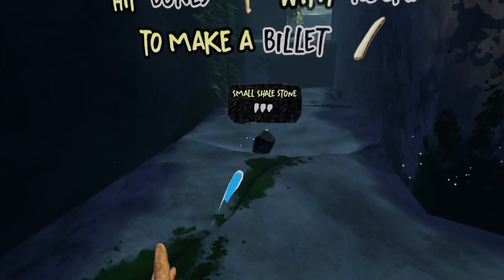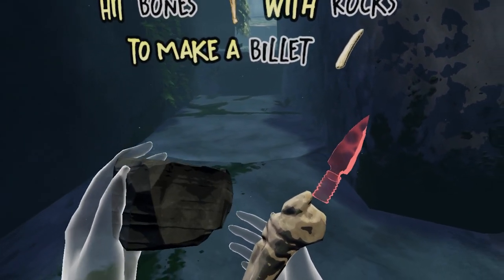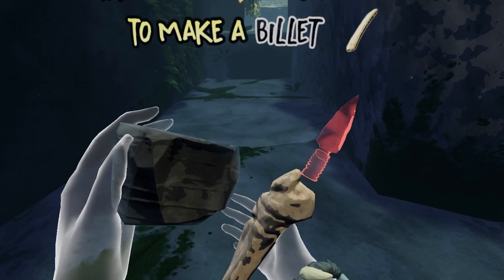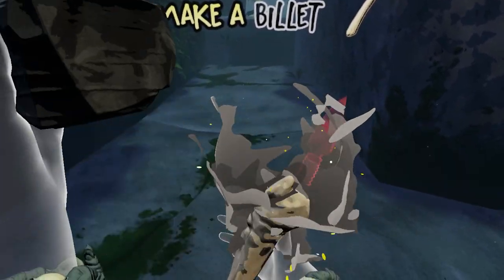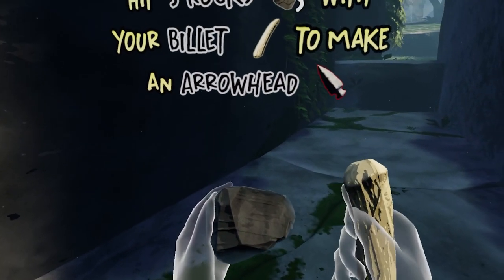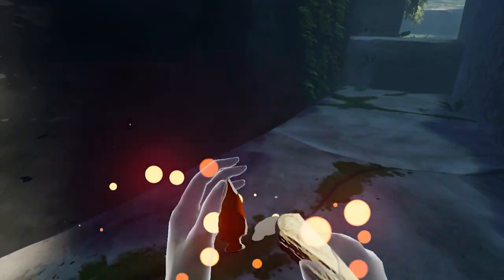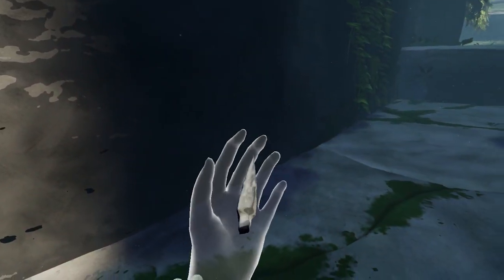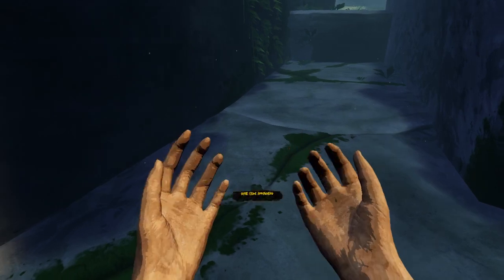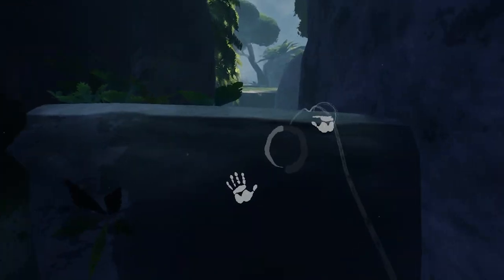This section walks me through some of the basics. I use bones — I hit them with rocks to make a billet, which is our main crafting tool, usually made from bone. Once I have crafting billets, I can turn rocks into their component parts. I tap away at a rock and come up with an arrowhead. Hitting trigger on both hands puts items away, giving me a brief summary of what I've picked up.